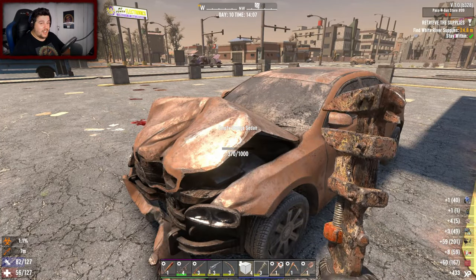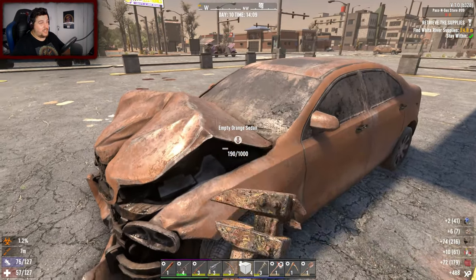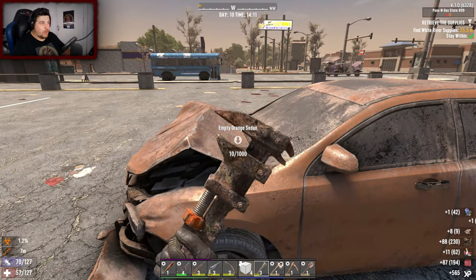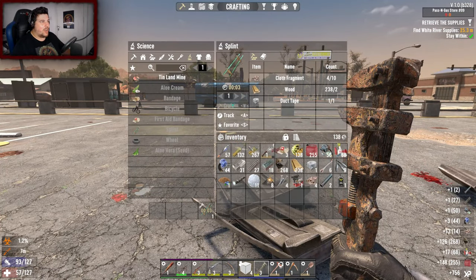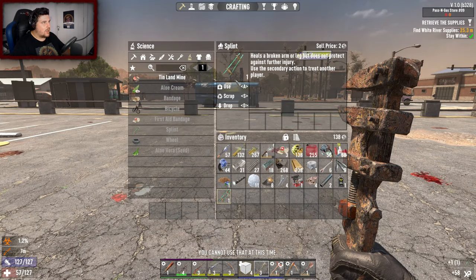Screamers are just harder - they come more frequently. The heat map is increased by a metric ton basically. One more bit of cloth - that's it. Splint crafted, let's fix our arm. Although it's a sprain, I don't think it'll work. No - I keep getting those mixed up.